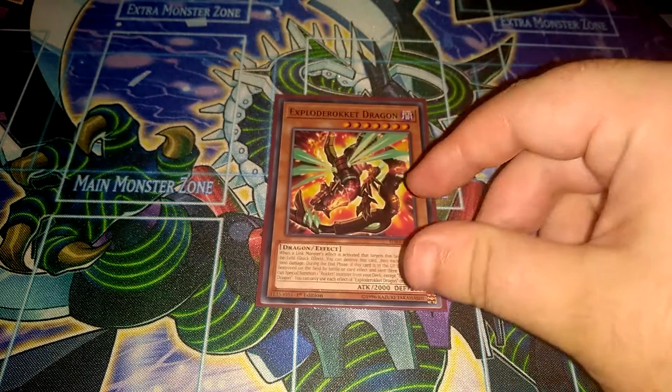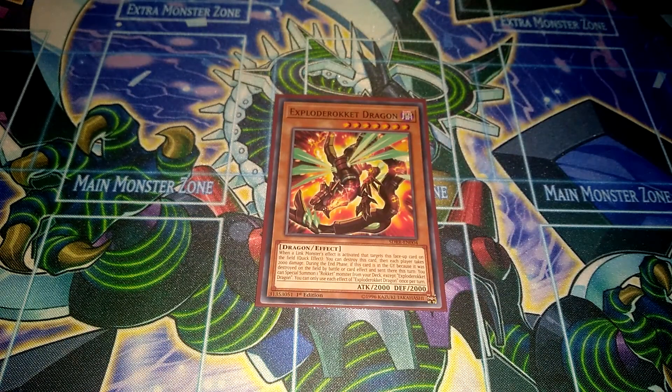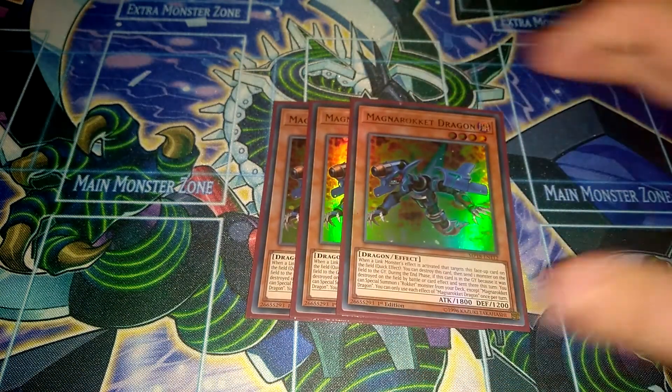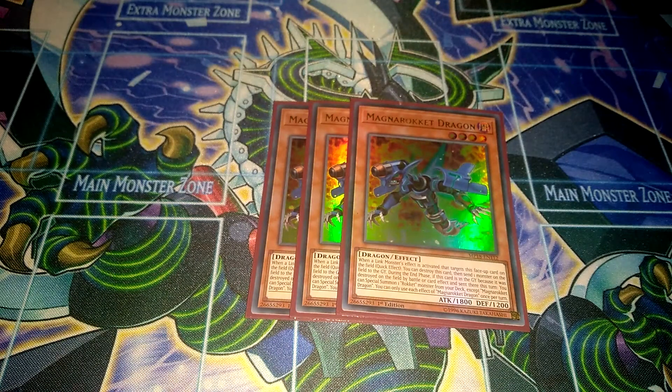One Explode Rocket Dragon — if a link monster targets it, both players get 2000 damage. Definitely pretty good as a level summon dragon as well. Then Triple Magna Rocket Dragon, really amazing because if a link monster targets it, you can destroy itself and then send one monster from your opponent's field to the graveyard. It doesn't target or destroy, so it's a really good out to certain cards.